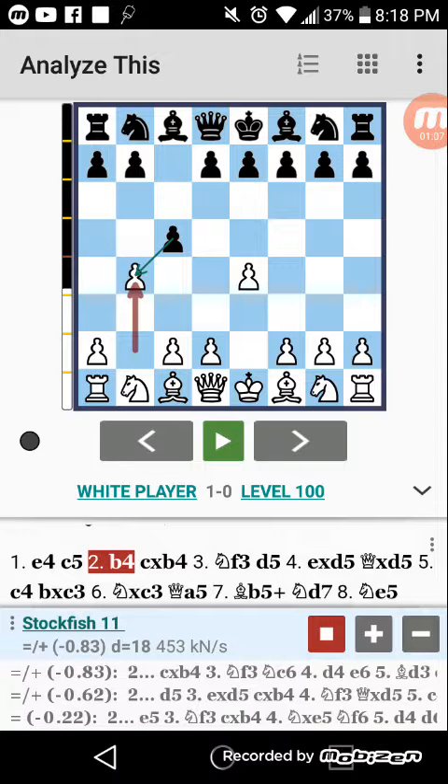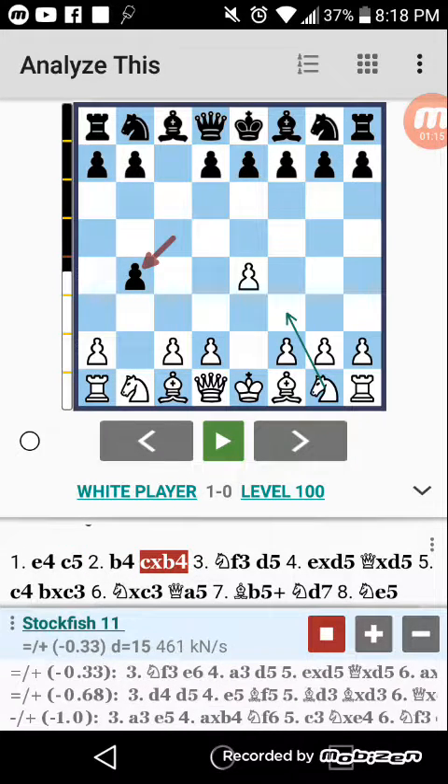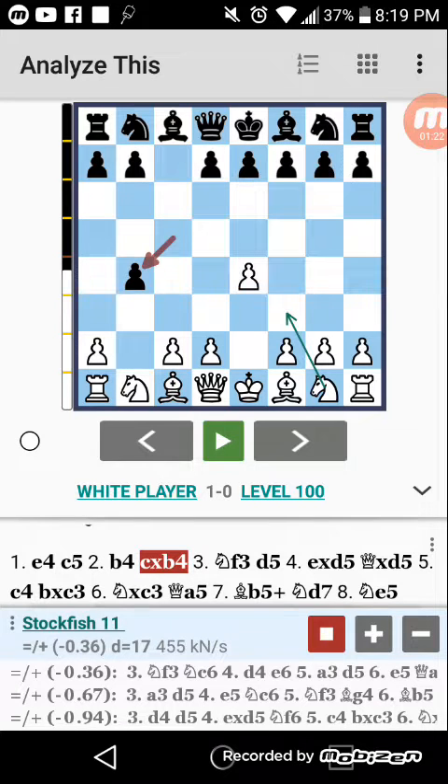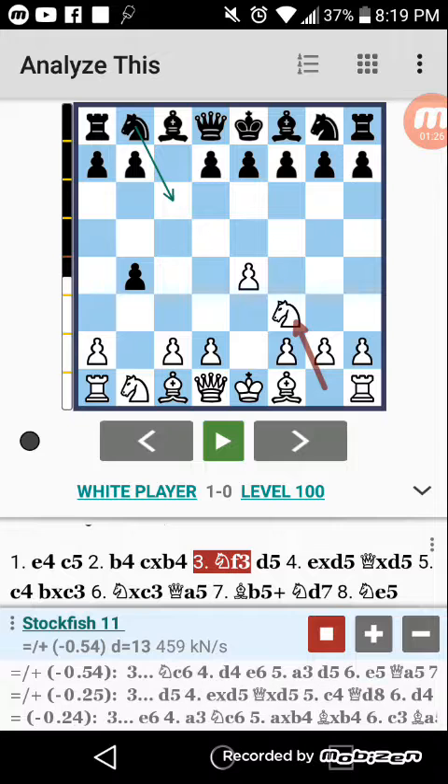So maybe at some point it would be updated after enough of these games. Now, after he captures, I always play Knight to F3, which according to Stockfish is better than A3. A3 is the move that masters normally play in the wing gambit. I like Knight to F3, and it's nice to know that Stockfish agrees.